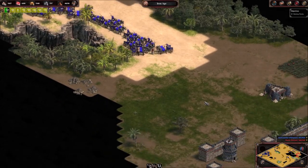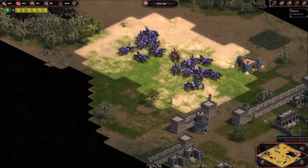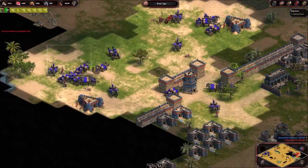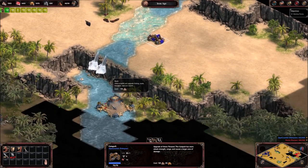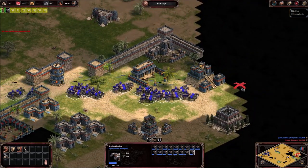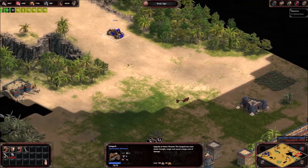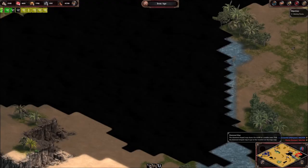Everything is fine until the priests come — when nobody is happy. Did they spend all game creating these priests? I probably have a ton of them left and they're all coming at me like: 'Hello, this is the priest army that you ordered.' And I'll be like, I didn't order any priests — what are you talking about? And then I'm sad.